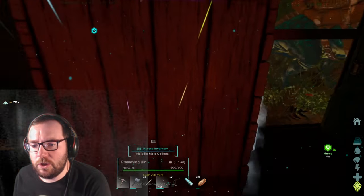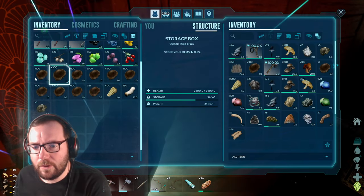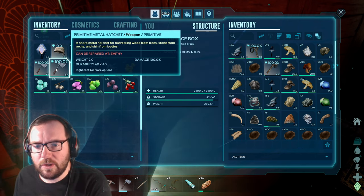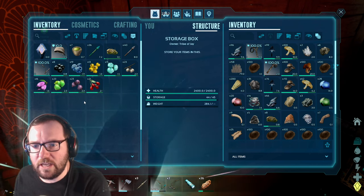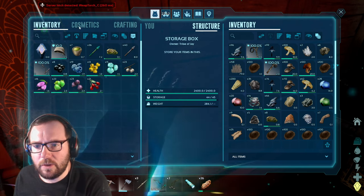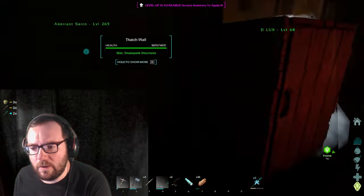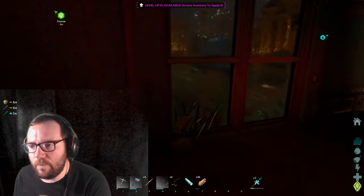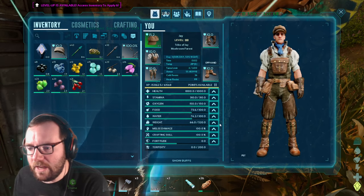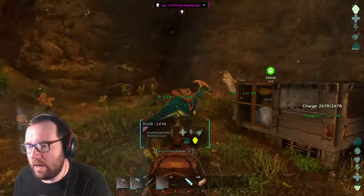Should we make the ghillie armor now? I don't think we have enough fiber though. All that chitin can go in here. We'll keep the bow just in case we need an extra bow. Let's make some more trank arrows — seven more. That should be good; at least we'll have a spare bow. Let's head out on a little adventure. We've got 11 levels from that. Let's put them all into weight because I want to have as much weight as possible.